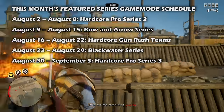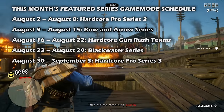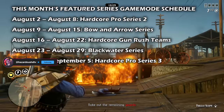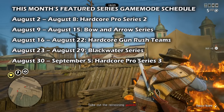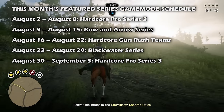This month's featured series game modes: for the first week of the event we have Hardcore Pro Series 2. For the 9th through the 15th, the Bow and Arrow Series. For August 16th through August 22nd, Hardcore Gun Rush Teams. For August 23rd through August 29th, the Blackwater Series. And then August 30th through September 5th, Hardcore Pro Series 3.